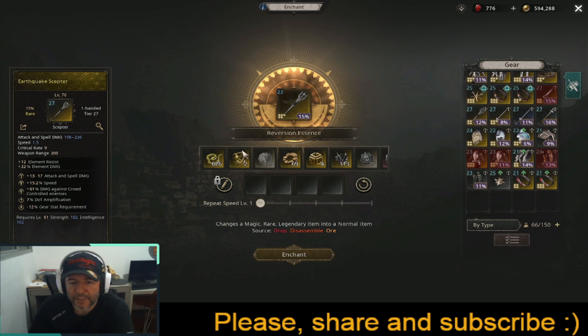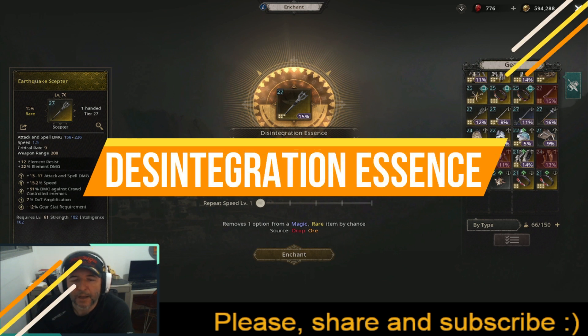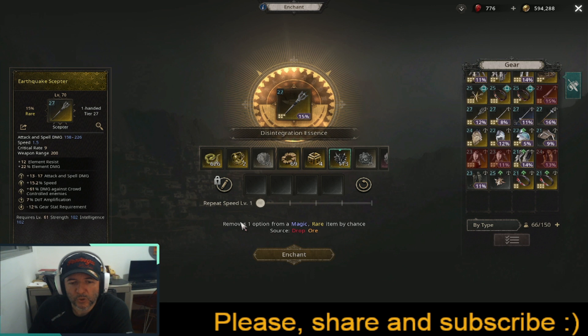There's also the Disintegration Essence — it looks like a wolf. What it does is remove one option from the list by chance, and it works on both magic and rare items. I press Enchant and the last option disappeared.